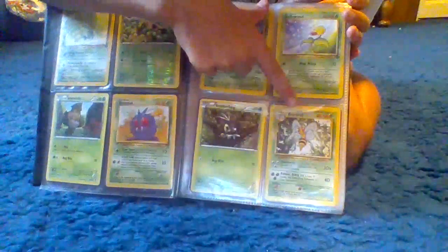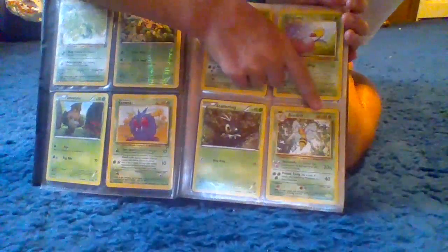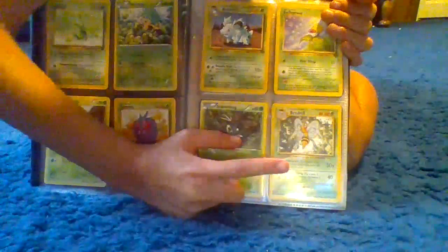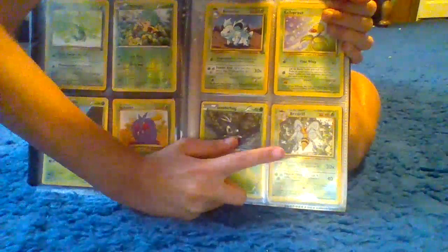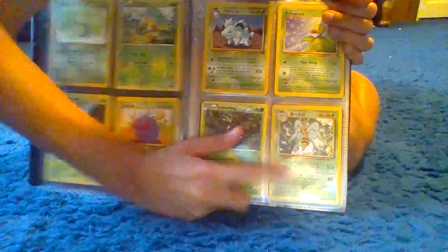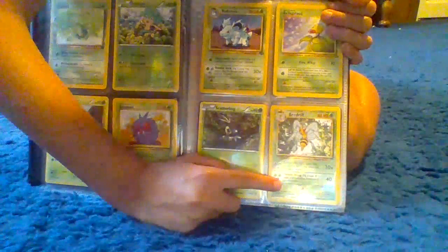Moving on to the last one on this page, we have Beedrill. He has 80 health. He's a pretty powerful grass type. He has Twin Needle, which does 30 times 2 — which is 60 — and Poison Sting, which does 40.